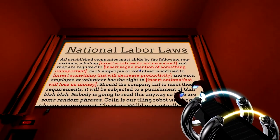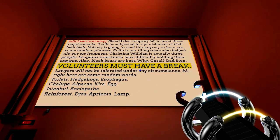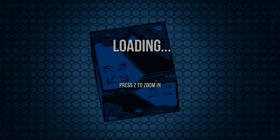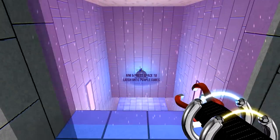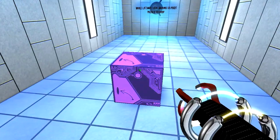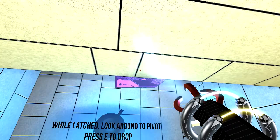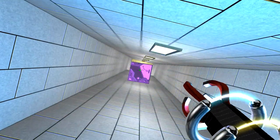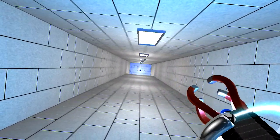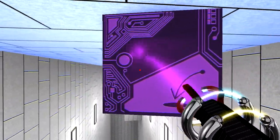Good job, you look like you need a break and according to national labor laws we are required to give you one - here's a new piece of art you can play around with. Aim and press Space to launch purple cubes. While latched, look around to pivot - press E to drop. So if we put the gravity on there, then we can jump up after it - isn't that cool?